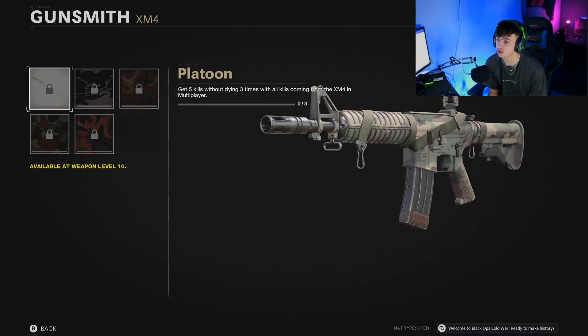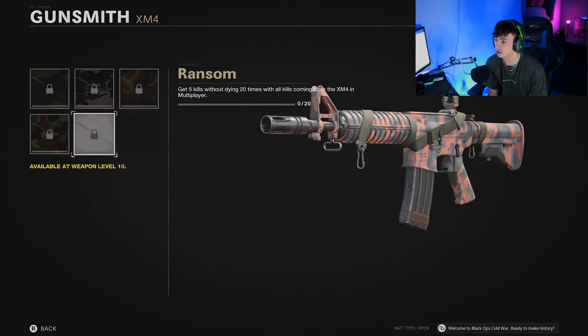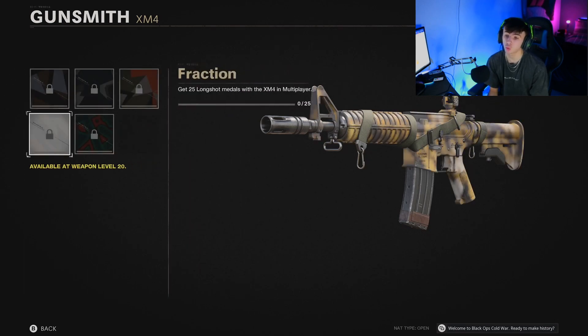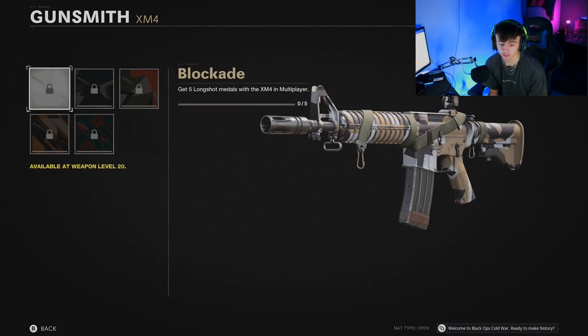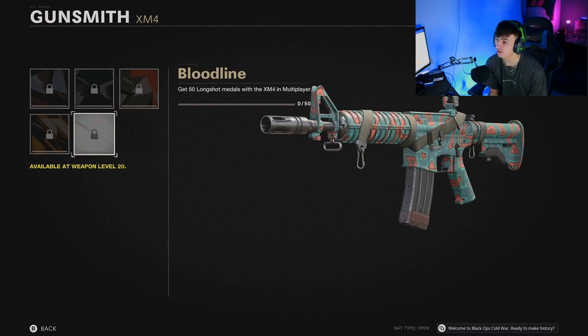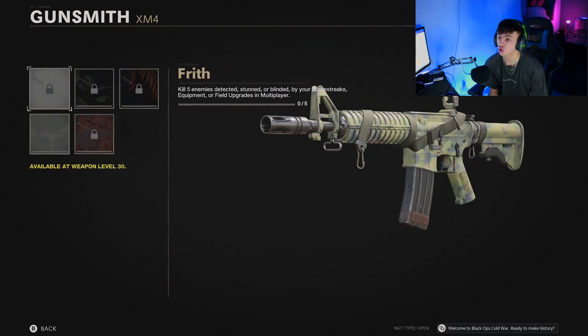Then we've got classic camos, and this first one is get 5 kills without dying 3 times — so it's bloodthirsty, and it's back to being 5 kills which is nice. It's a bit more of a challenge than 3 kills because 3 kills in Modern Warfare was way too easy. If you want to check these out in more detail, just pause the video. I like the fact that the camos in this game are a bit more vibrant and bright — they actually look interesting, you actually want to get them.